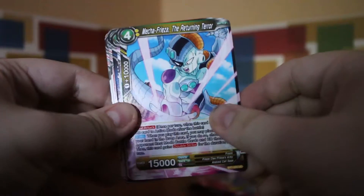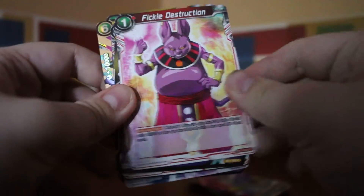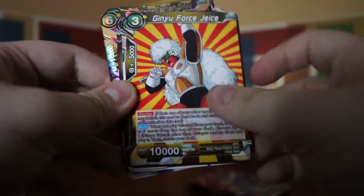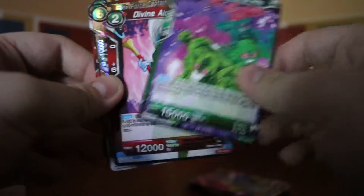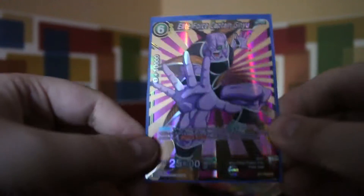Going to the Champa pack — it doesn't want to open, Champa's being difficult. Hit, Mecha Frieza the Returning Terror, King Vegeta's Surprise Attack, Vegeta, Universe 6 Supreme Kai, Fickle Destruction, Frieza Hellish Terror, Ginyu Force Chase, Cover's Awakening, Overflowing Bio Warrior Army, Divine Aid Vados, and Elite Force Captain Ginyu, Ginyu Force Sentai right there. Captain Ginyu was keeping me from opening that packet!